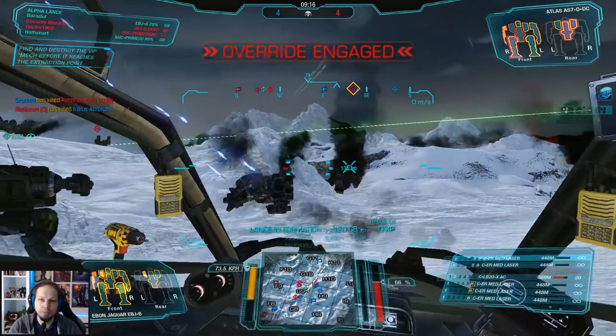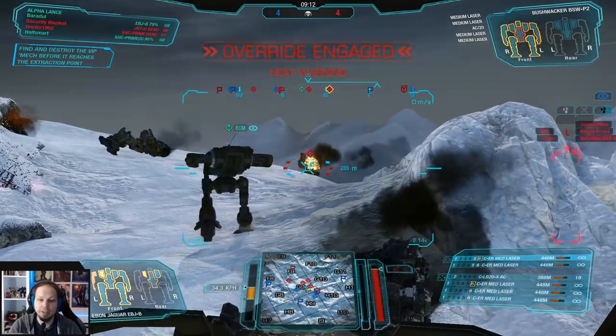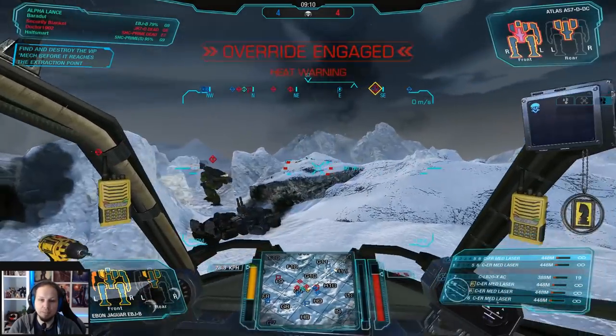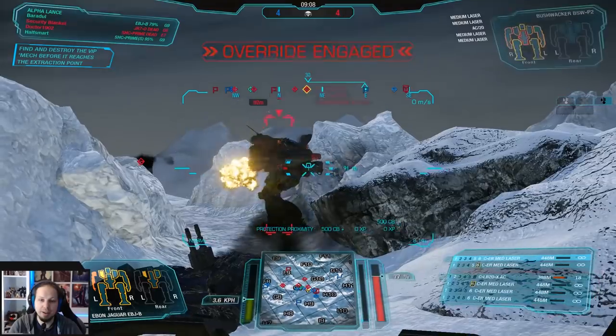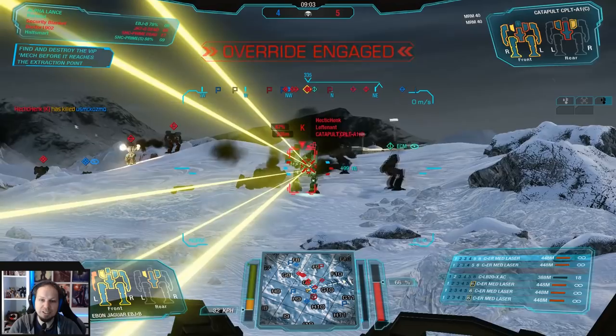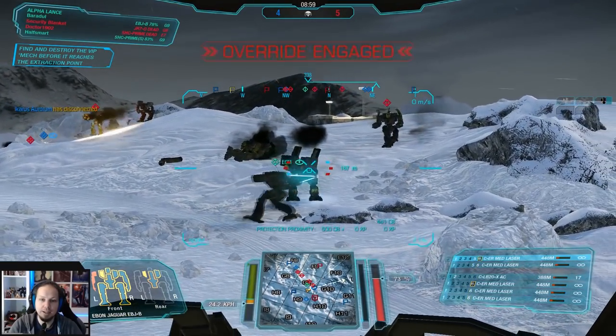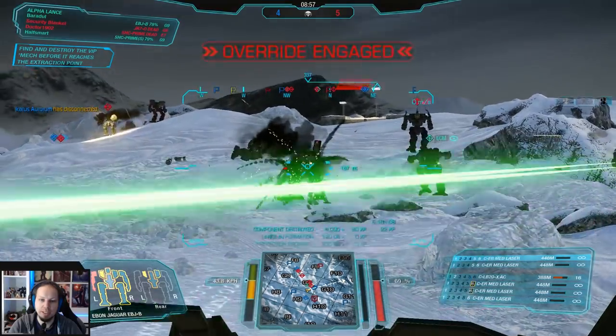It was very lucky that we found the VIP so early, and now we have separated them from their big guy. Be a bit careful here - we need to get the Catapult down. I believe it is a light engine Catapult. Now the Bushwhacker. Use the Catapult.